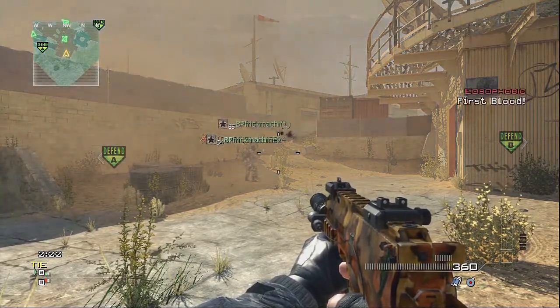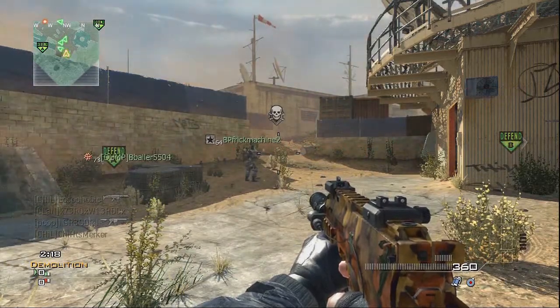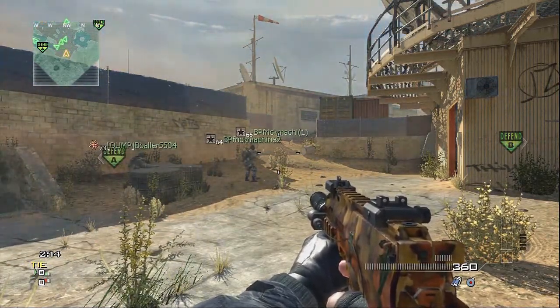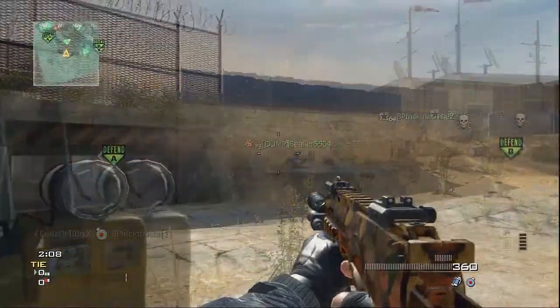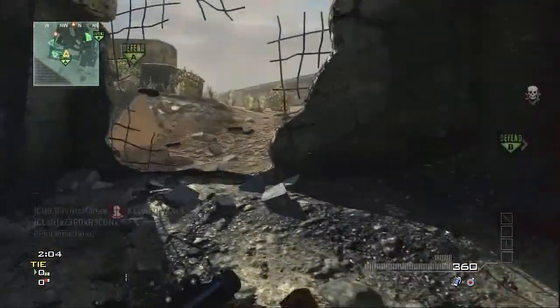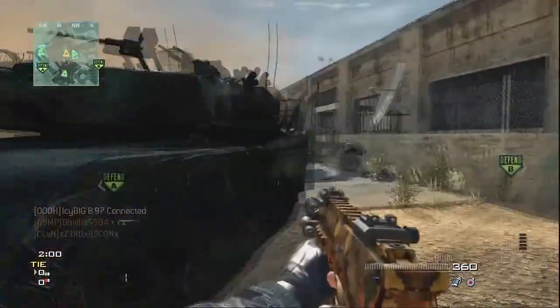Right now I don't know what I'm doing because I'm just standing there doing nothing. I think I was doing something — I don't know what it was — but I was just standing around doing nothing, just wasting time. Could have had some kills right there. Didn't happen, but this map Dome is like a desert map. Pretty crazy.